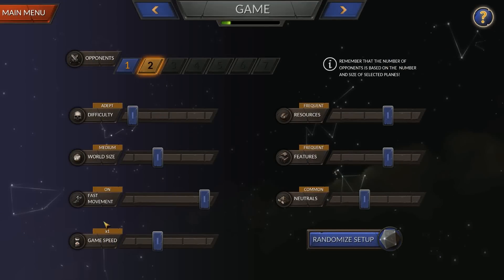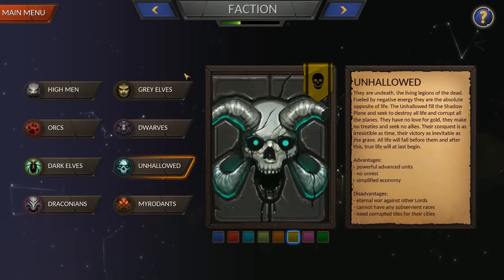The rest of these settings I'm not going to go through — they're very self-explanatory and they have tooltips. The next screen is Faction, and in most cases this applies more to the early game than the late game, with the exception of the Unhallowed.